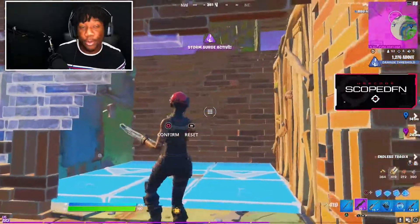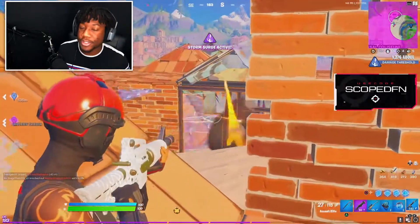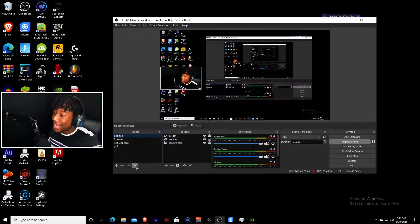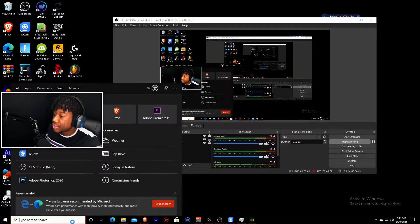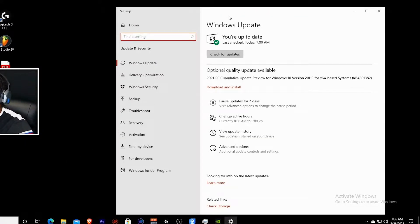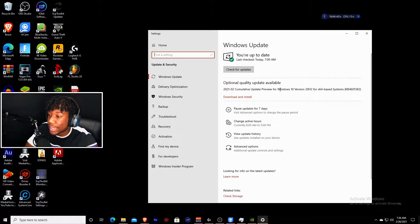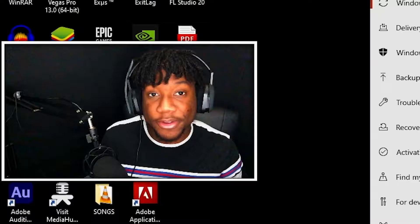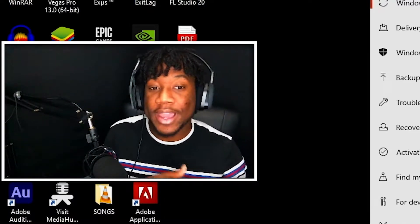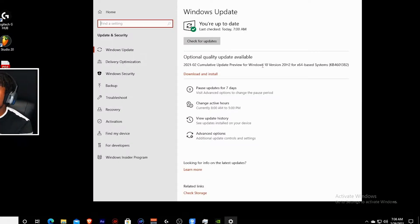The next fix is to make sure Windows 10 is updated. It's always good to have Windows 10 up to date so your operating system is running as fast as possible. Go to the search bar and type 'Check for updates,' then press Enter. This window should open — check if you have anything to download and install. Make sure everything is downloaded and installed.